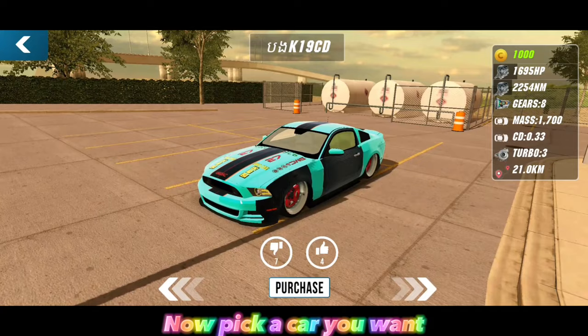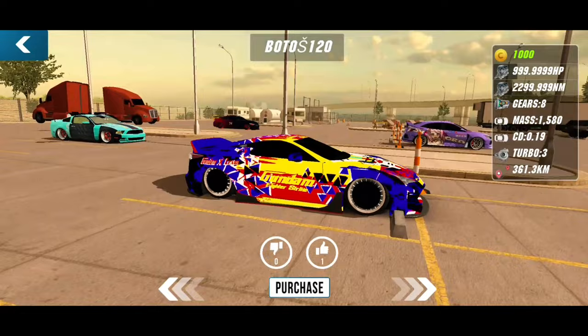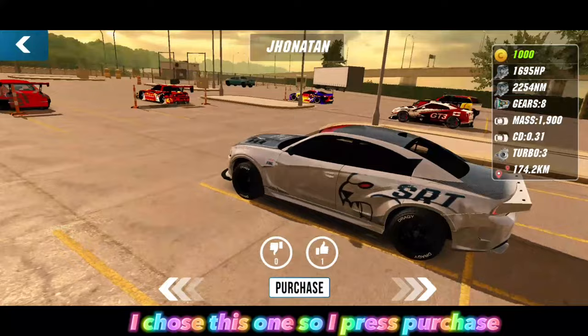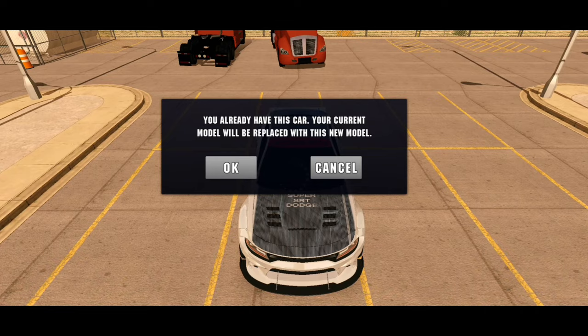Now pick a car you want. I chose this one, so I press purchase. When it says 'saving car', leave the game.